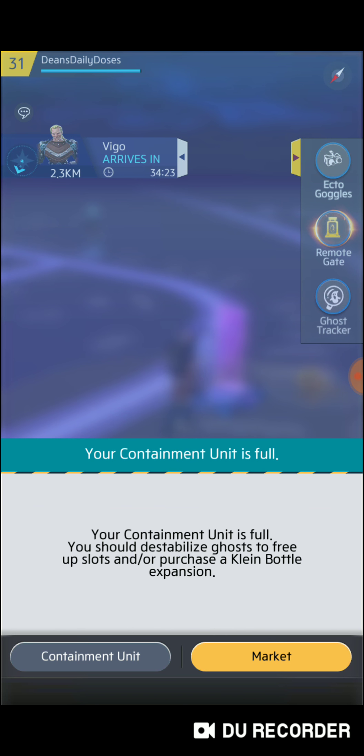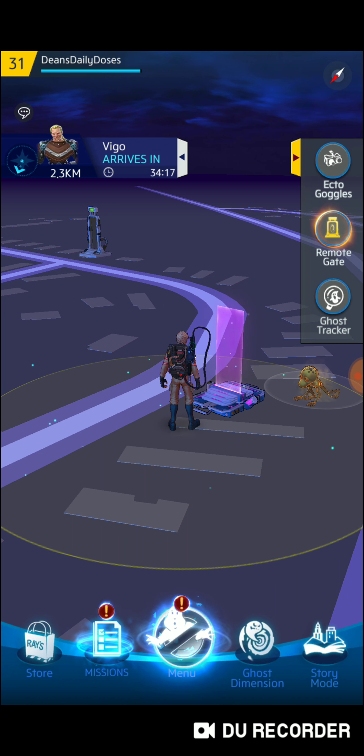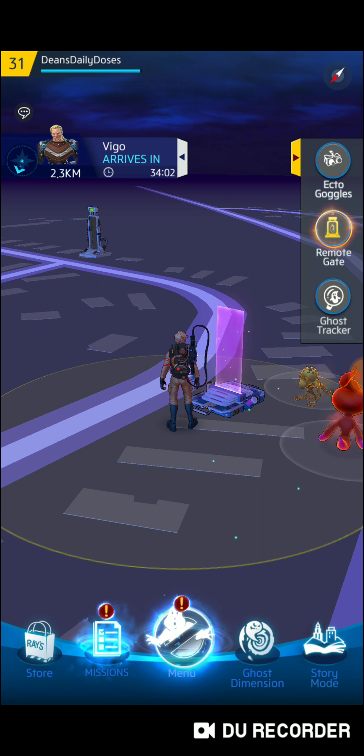Ecto goggles — you click it. I don't have any and my containment's full. The ecto goggles allows you to get light ghosts or dark ghosts. When you click it, you put on goggles and then different ghosts show up. Every once in a while you'll find light or dark out in the wild, but the ecto goggles bring them to you.